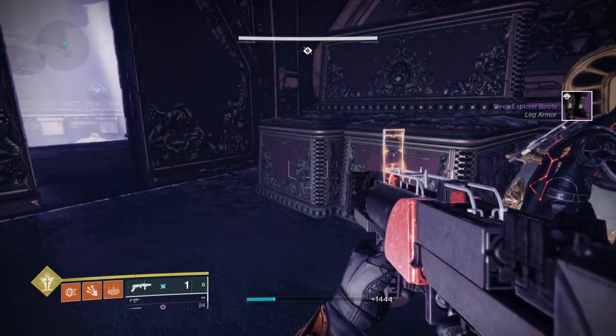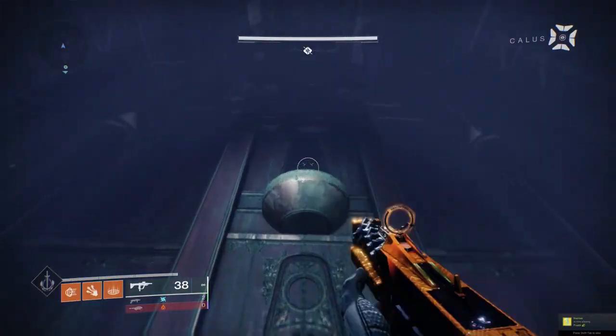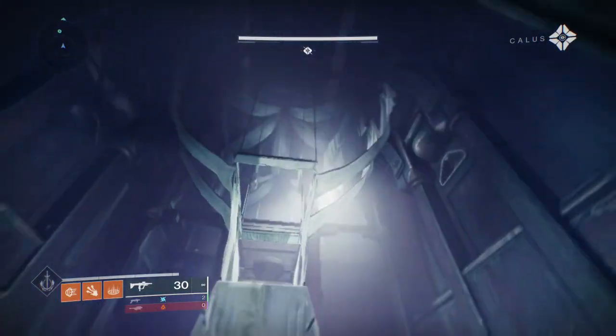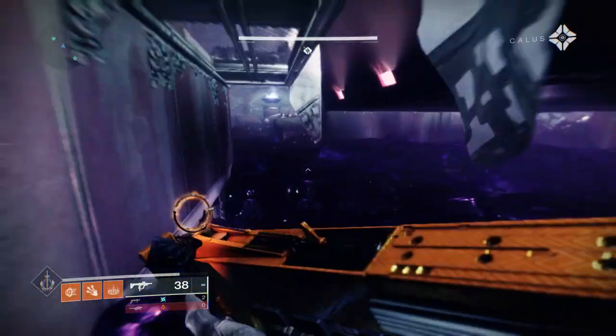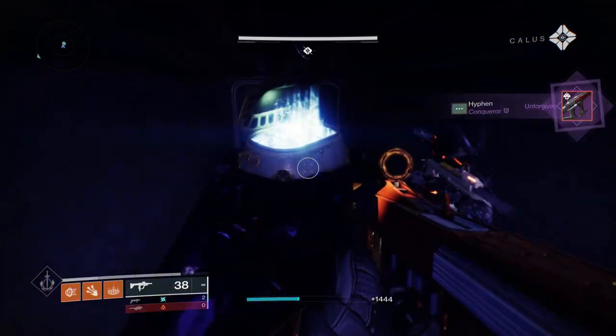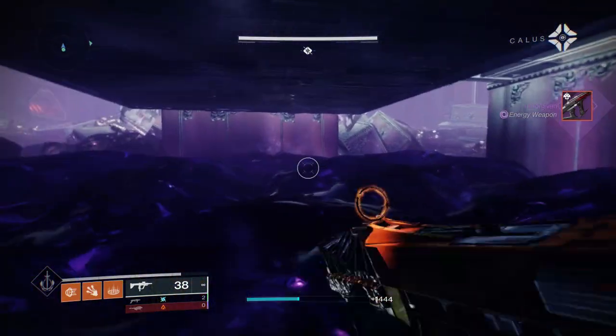The third chest you can get is once you're in the big area that looks like a gold storage room — like Calus's gold storage area. It's just going to be hiding under this little crevice right here. Go ahead and loot it and get your chest.